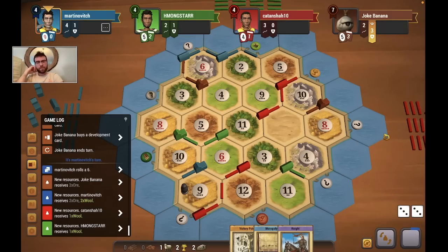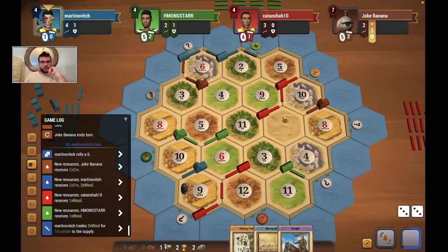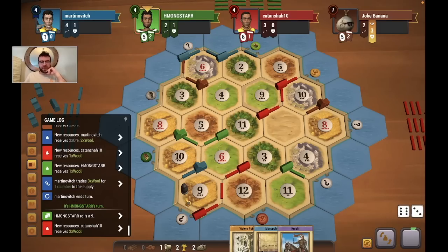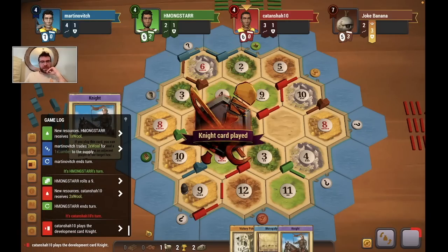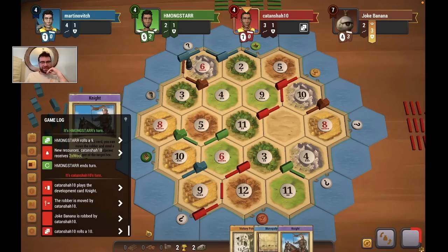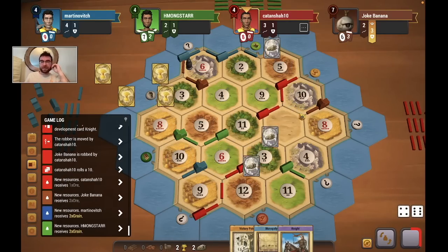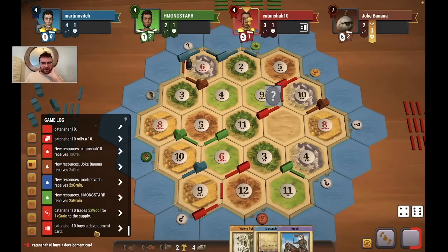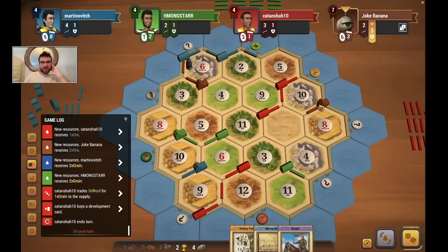Blue does a 3-for-1 and passes. Another 9 — I continue to like where the robber is placed. Red uses a knight to block the 6 and sniped the sheep from me. A 10 roll — that's juicy. I'll use the knight instead of the Monopoly right now. I'm still most scared of blue — likely going to be an ore if I steal from them. Oh, no, it's a sheep! That's actually really good. And a 6 roll? Holy — this game is good to me right now.